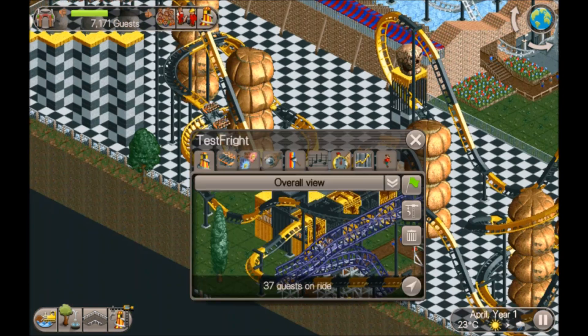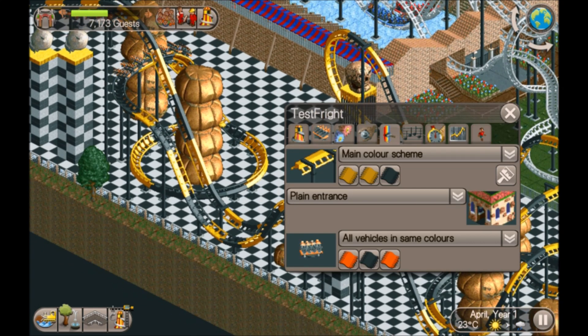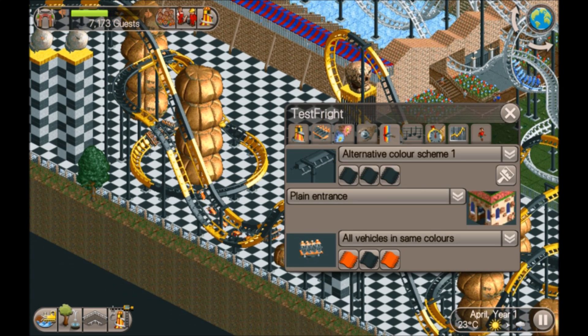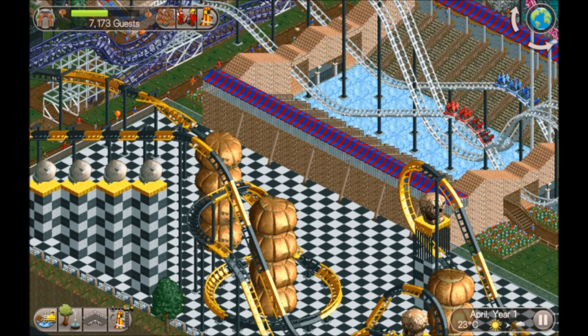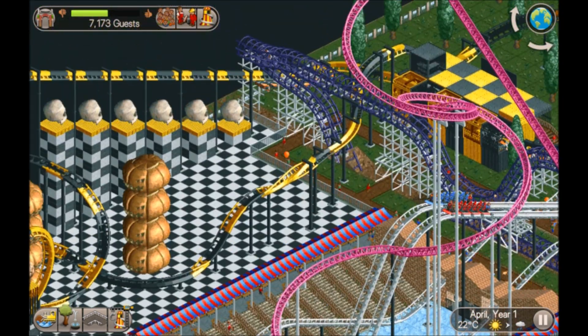To do the paint job, what you do is go in and then select an alternative, click on the paint brush, and you just color it like that. Flashy skulls!